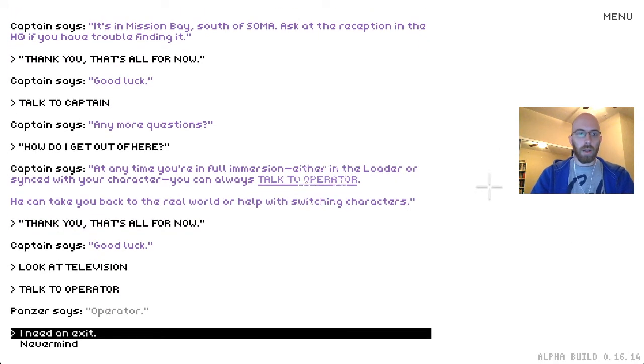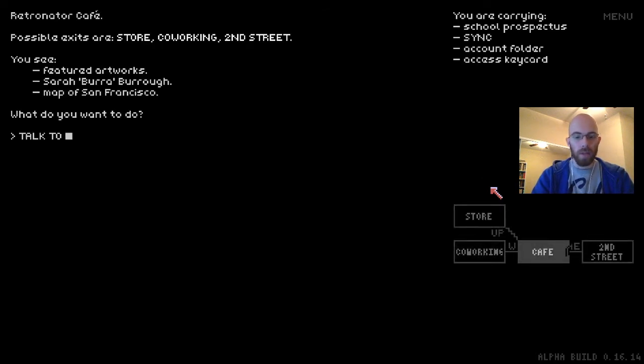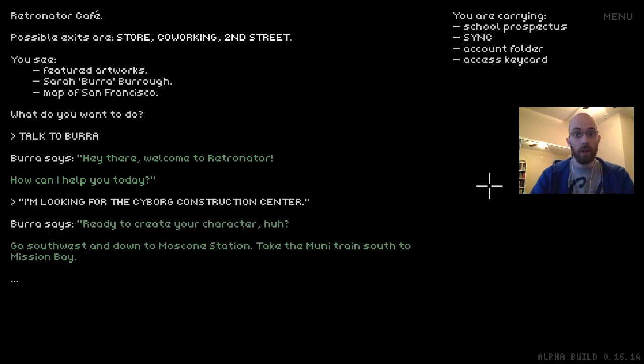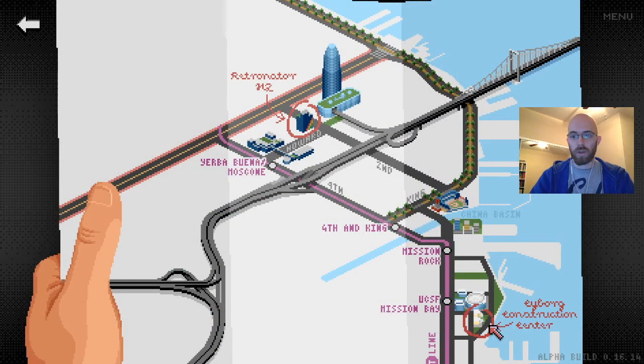Let's go ahead — you can ask more on your own. To make your character selection use the TV to set up a symbiotic link. Since you own the avatar editor you can design a character on your own — the staff at the Cyber Construction Center will help. C3 for short is a cyborg and android manufacturer in San Francisco, in Mission Bay south of Soma. You can have multiple characters — to select one, use the TV. Let's talk to the operator to exit. 'I need an exit.' Disconnect procedure — we're back in the Lands of Illusions Reality Center. Let's go up to the cafe and talk to Burra. She gives directions: 'Go southwest and down to Moscone Station, take the Muni train south to Mission Bay, and C3 is just southeast past the Chase Center.'